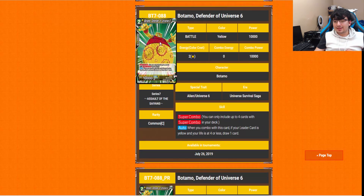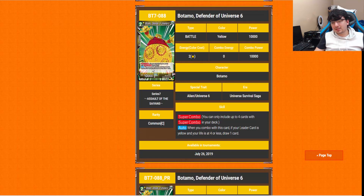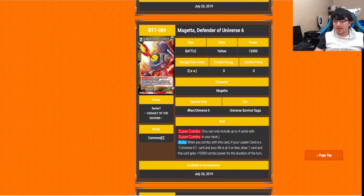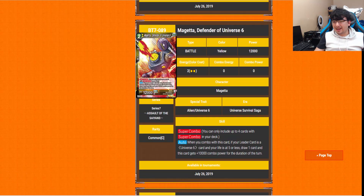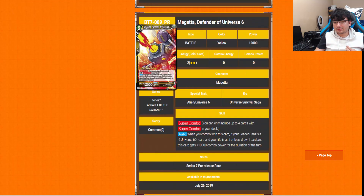Botamo is the super combo we get for yellow in this set, though we already have tailored Universe 6 combo cards. This one is the same as the one from Tournament of Power: when you combo with this card, if you have Universe 6 and your life is at 5 or less, you draw a card and gain 10,000 power for the duration of that turn. So it literally doesn't matter which one you play — they're identical. We're actually getting two yellow super combos.